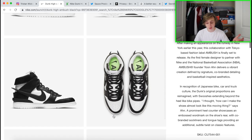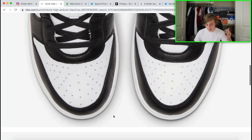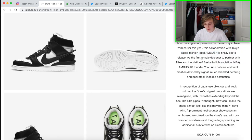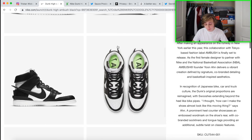Overall you really just have a white and black Dunk High that is very interesting with an absurdly large swoosh. You also got the Ambush branding on the back, so you can tell this is a collaboration. Ambush is a Tokyo-based fashion label, and it looks like Nike's doing a collab. Personally I wouldn't wear these, but I would definitely try and get them to sell.